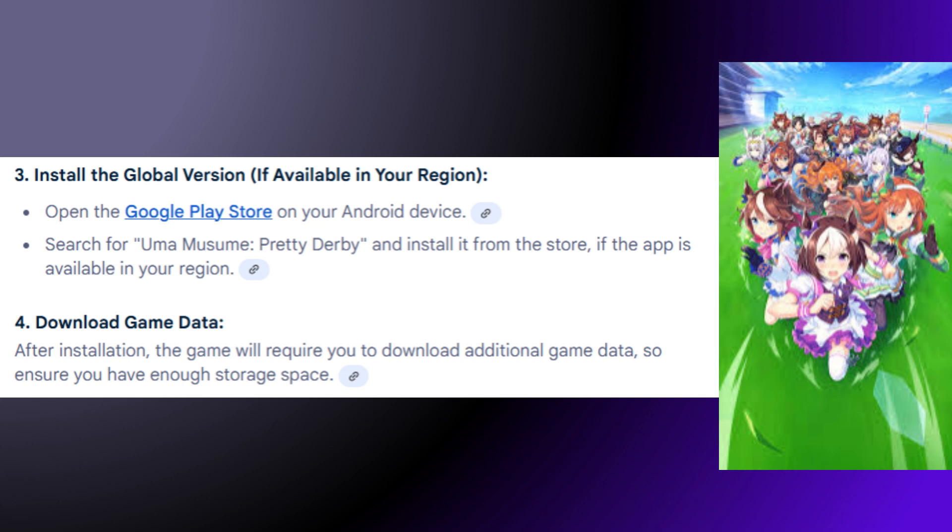Third, install the global version if available in your region. Open up the Google Play Store on your Android device, search for Umamusume Pretty Derby, and install it from the store if the app is available in your region.